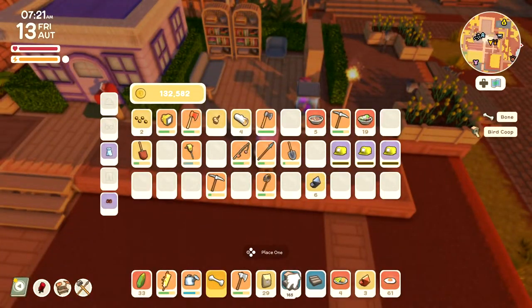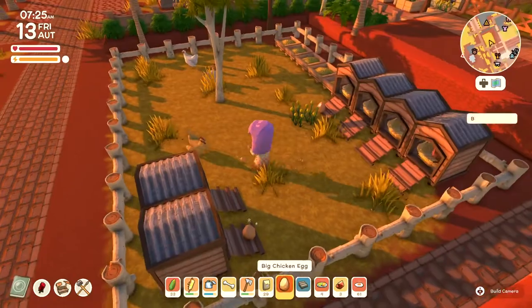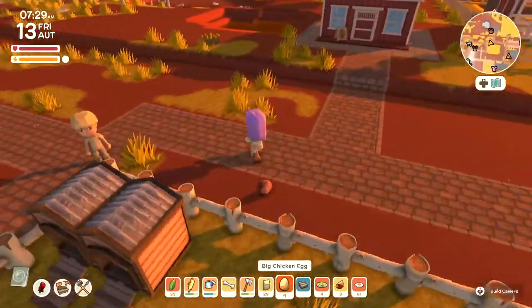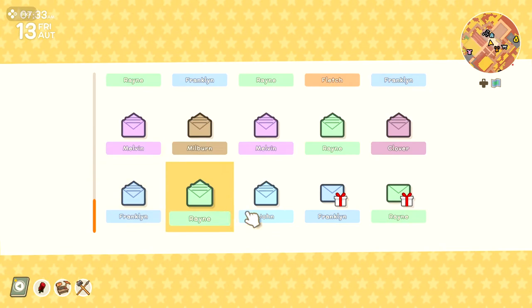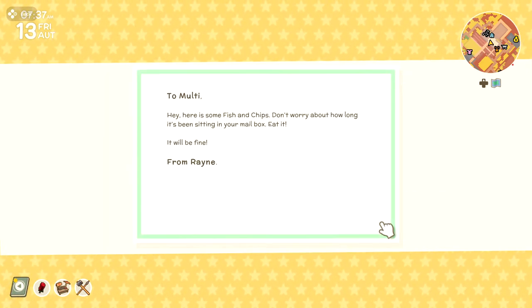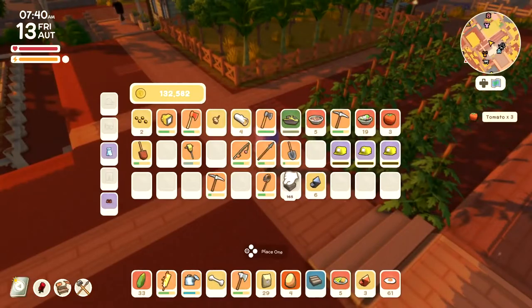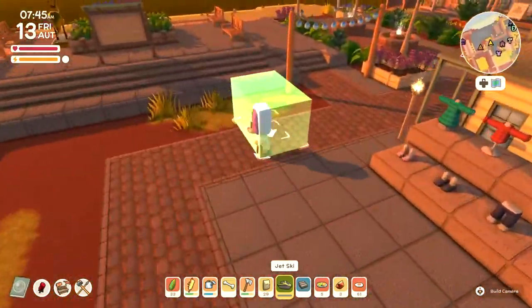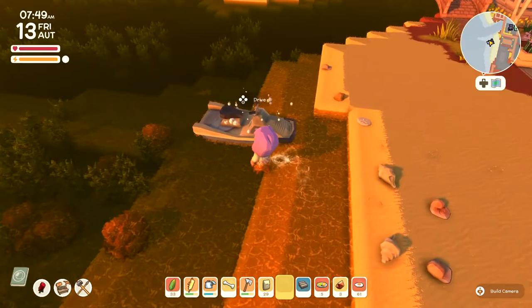Oh, a bird coop — thanks! I wouldn't mind another bird coop, which means I can get another chicken without having to craft one. That's fantastic. And here is my mail — is it my boat? Yes! We have the jet ski, guys! Happy times! We got something from Rain too — fish and chips. We need to build a dock, a little docking area for all our boats and things, because I've got two boats now.